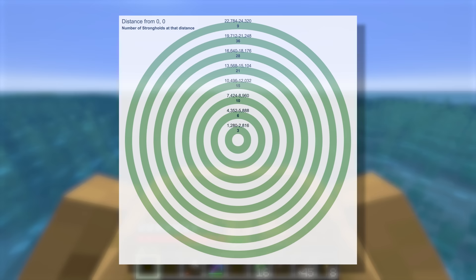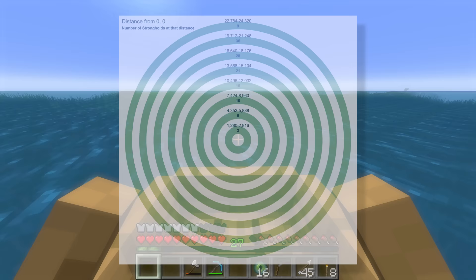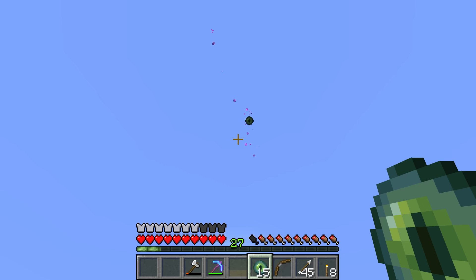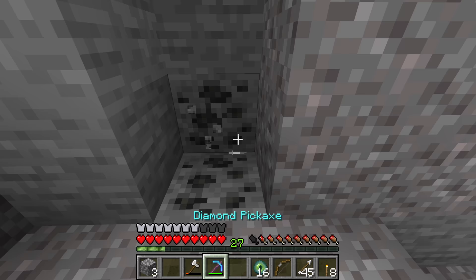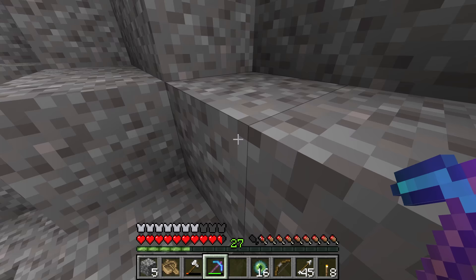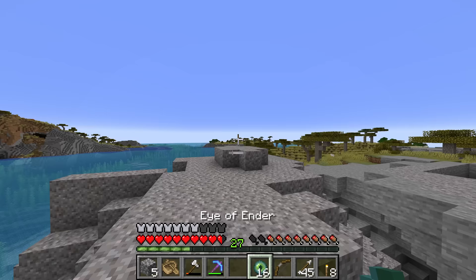Because of the interesting way that strongholds generate inside of Minecraft, you'll never find them right next to spawn, so there's no point trying to throw another pearl unless you've traveled a significant distance in the direction it shows. Now that we've gone quite far, we'll throw an eye of ender and see if it leads in the same direction. It does, so we'll just pick up the eye of ender there — most times it'll just pop off like that instead of breaking. Also gather a decent amount of coal so you can craft torches to effectively explore the stronghold.